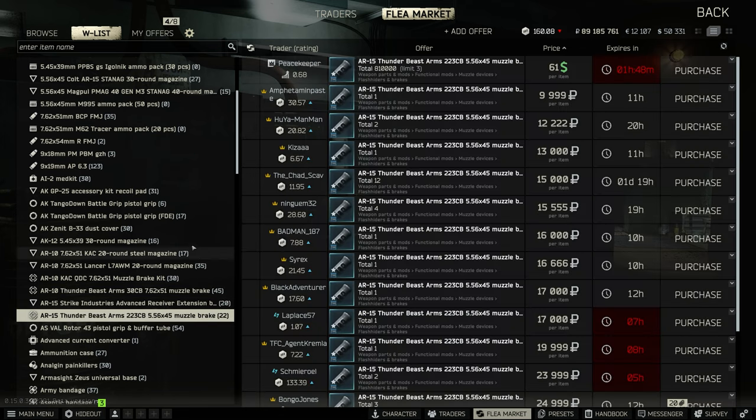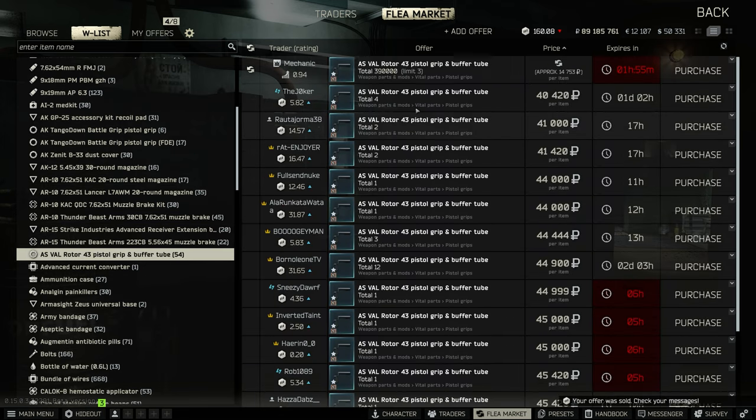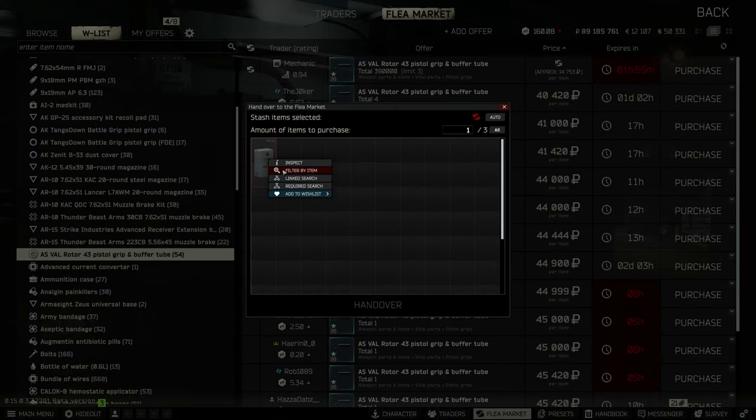The AS VAL rotor 43 pistol grip and buffer tube is a very popular gunsmith item. Right now the mats are around 25k and the item is going for around 40k, so that'll be a quick 30 to 45k profit after vendor fees. Ammo cases you can buy for 160k and sell for around 190 to 200k — that's a quick 30 to 40k profit and they always sell very quickly.